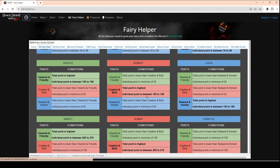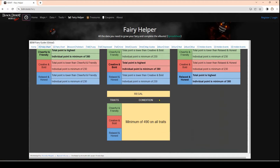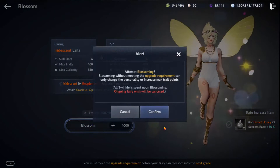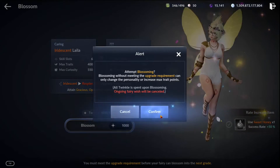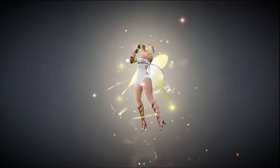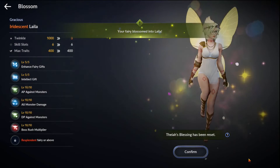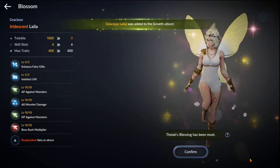With that being shown, let's go ahead and go back to the video and show you how it went. Now that you understand how the whole process works, let us go ahead and tap Confirm and get there. Congratulations! We now have achieved the personality of Gracious.